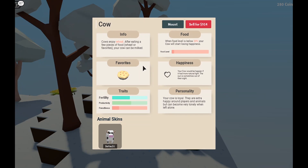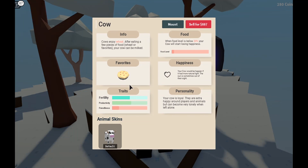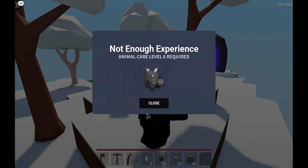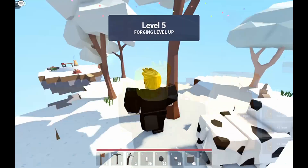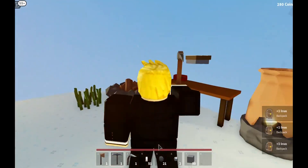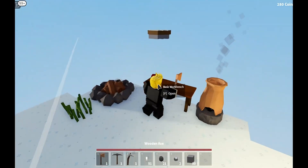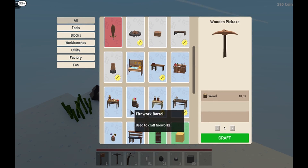It's a bit glitched. Cow likes being very productive — cow enjoys wheat after eating a few pieces of food. Wheat is his favourite. Cow can be milked. You can get different skins — can I mount it? Okay, level eight. We have finally got 51 iron! Please tell me I have enough resources now to be able to afford it.